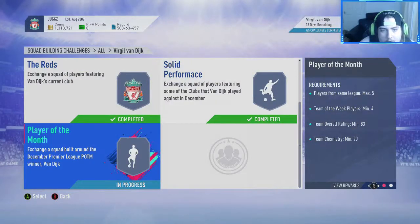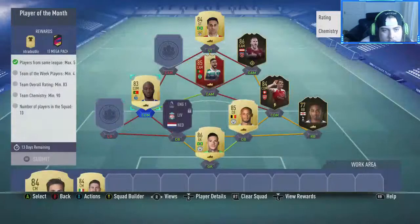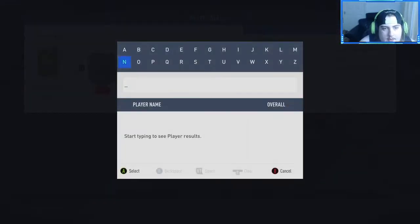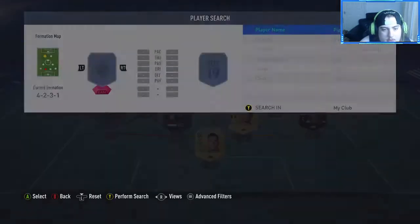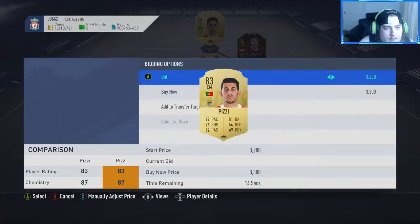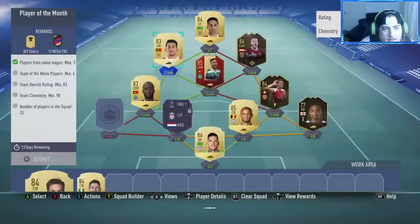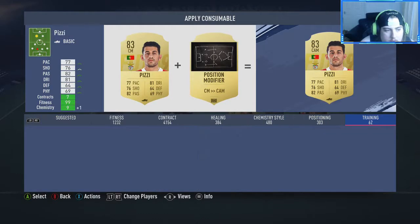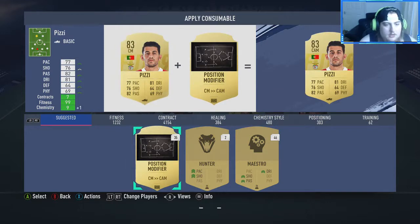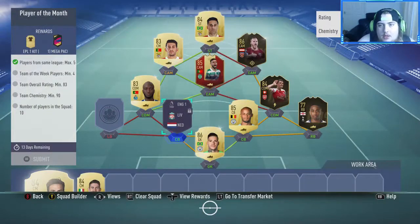Player of the month — we need to go and get a Grimaldo and a Pizzi. Start with Pizzi first. Pop him in there — 3.3k I'll put that for him. I don't know why I'm going to turn him into a can when EA selects. Gotta love this game. And then we'll go and get a Grimaldo.